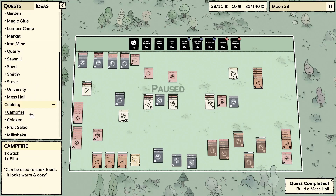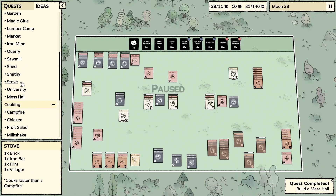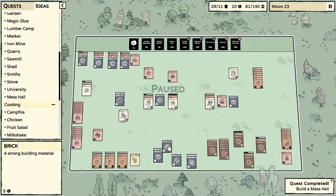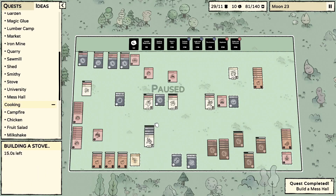The stove is brick, iron bar, and a flint — perfect. Builder, we've got more work for you. That'll set us right for our omelets for now — obviously we'll need more in the near future.